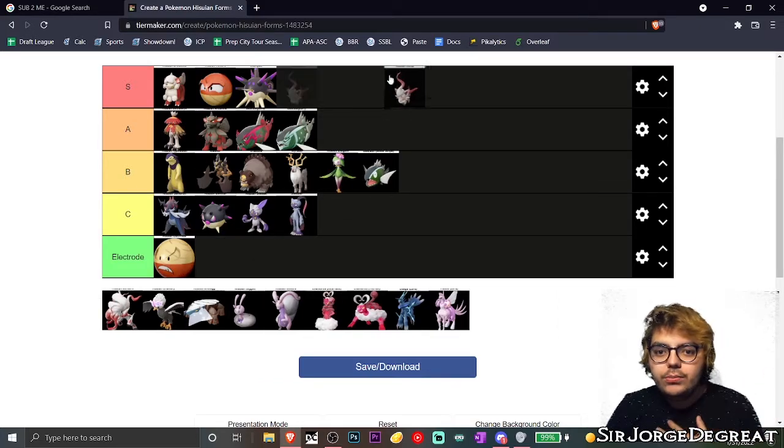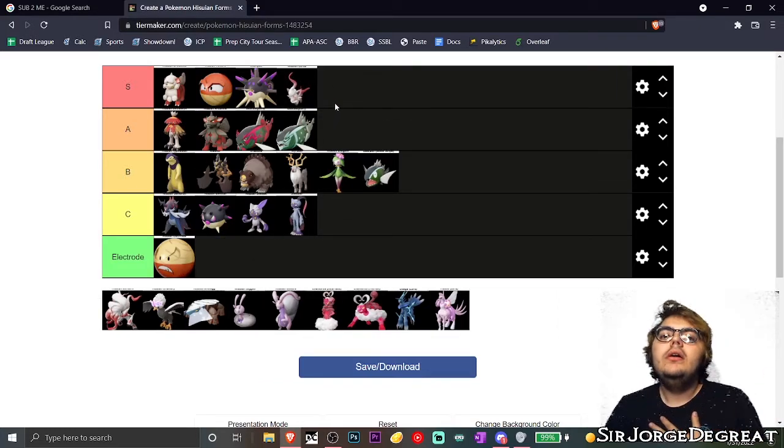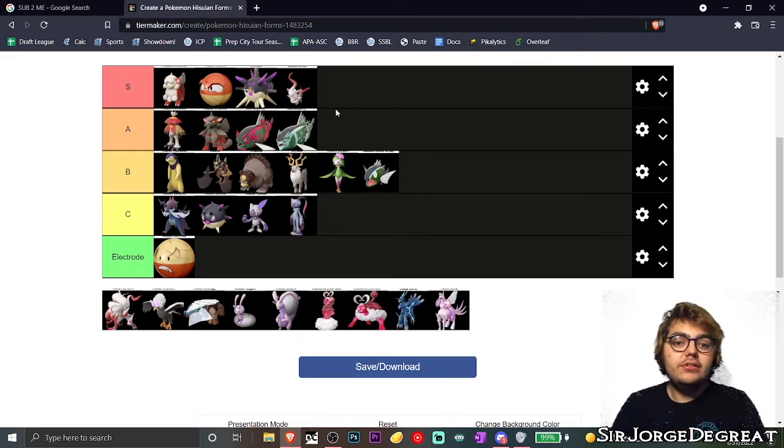We got Hisuian Zorua — precious boy, sweet sweet boy — S tier, easily, no questions asked. I also have a bunch of friends who have Zorua as their favorite, so I feel like I'd be doing them a disservice not putting Hisuian Zorua up there.